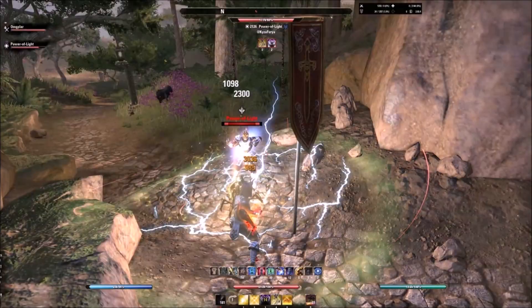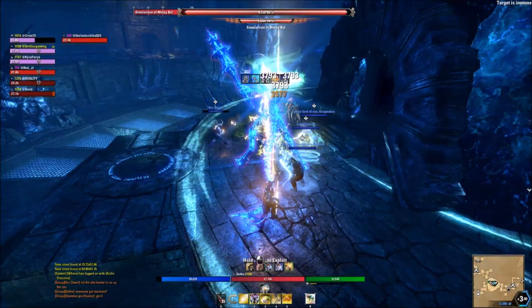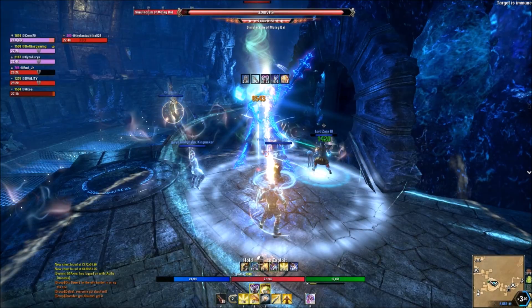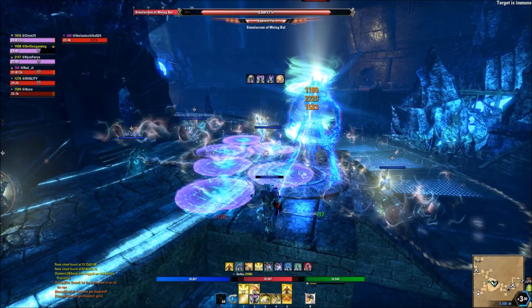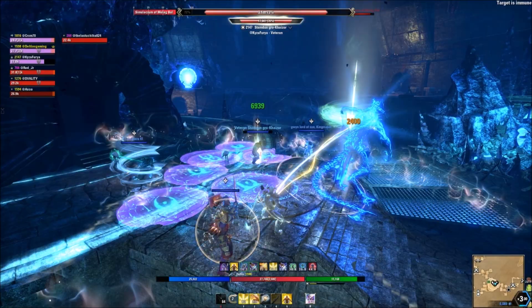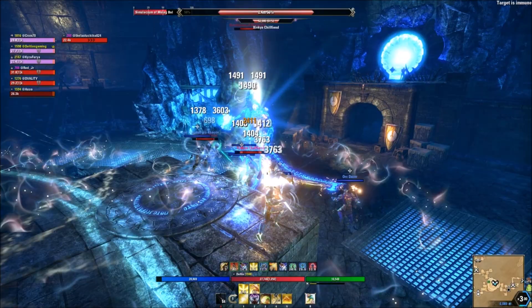TL;DR summary: get your XP scrolls ready to level companions, make stealth detection potions, and grab Imperial Physique armor for Imperial City farming. Explore the new zone and do everything for fun and the chance at mythic leads. Farm new gear in the trial, oblivion portals, and overland sets in Blackwood, and don't forget the endeavor system. Blackwood is almost here — I'll be streaming the launch live on Twitch at twitch.tv/deltiasgaming. Thanks for watching, please like, subscribe, and turn on alerts!